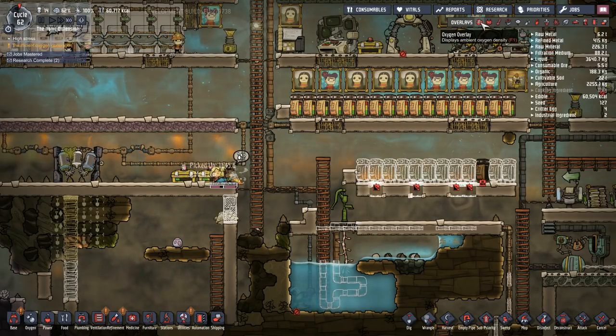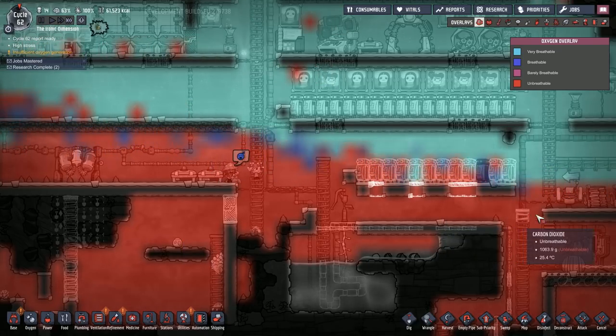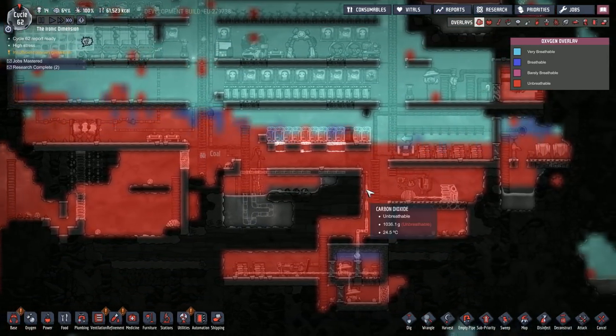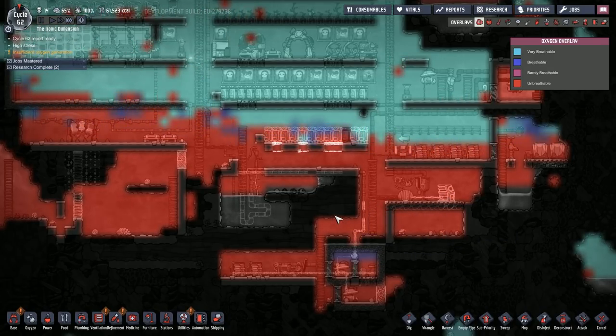It does need to be scrubbed soon. It's hovering around a thousand, so it's not that bad, but if oxygen levels drop off CO2 will expand quickly. I don't even know where I'm going to put my scrubber at this point — I made kind of a big mess down here. This is one messy colony.